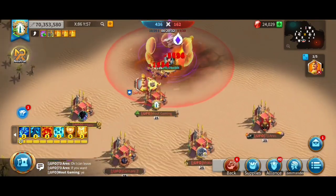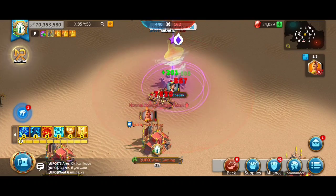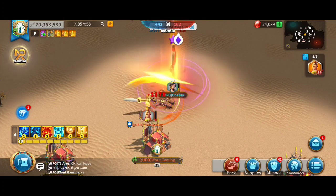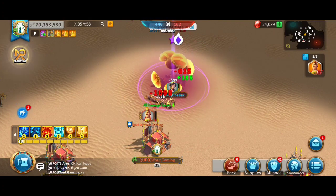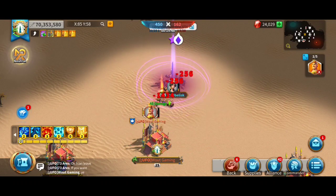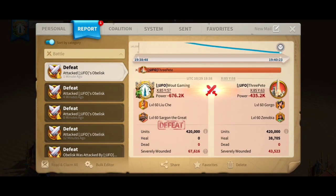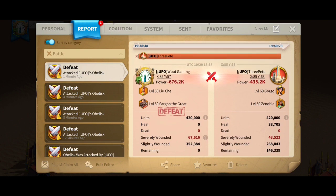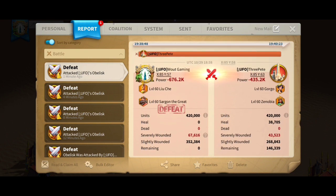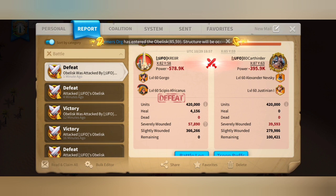Still not better than Gorgo-Flavius. So next was Gorgo primary with Xeno secondary as both garrison and rally. It performed quite well — it wasn't even in the red — and the difference was about 230k, which is the best result until now. We also tried Gorgo-CPO against the Nevsky-Justinian rally, but it performed poorly, so that doesn't work.